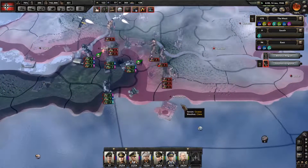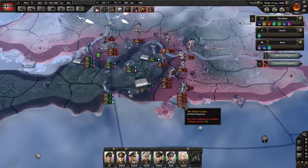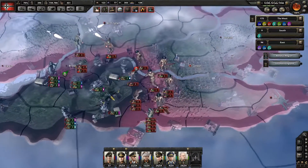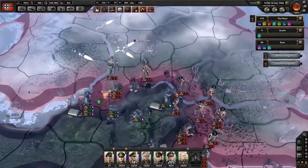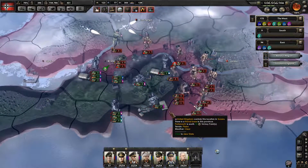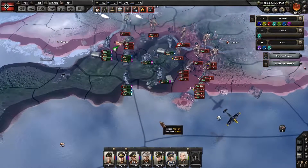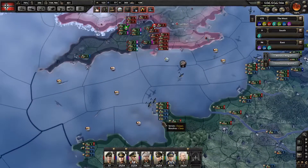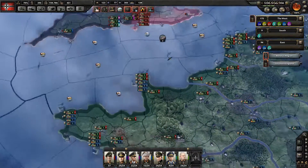We might be able to take Portsmouth here. Oh holy crap, look at that — I was wondering where all the Allied divisions were. So this is going to be tough. Portsmouth is not going to fall easily. I need to get more troops into this fight.